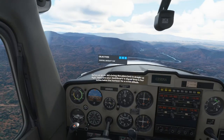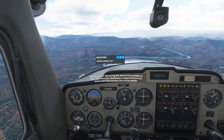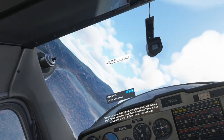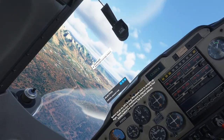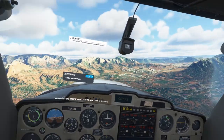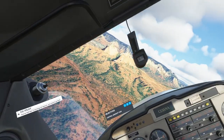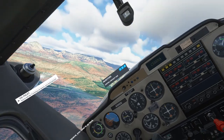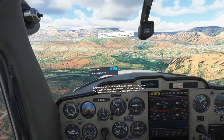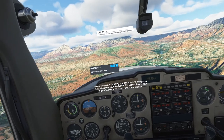Bring the plane back to straight and level — make sure your dashboard is aligned three to four inches below the horizon for a cruise attitude. I kept leaving the training airspace and getting warned to go back. The instructor repeated the alignment cue a few times as I tried to return to the correct area. Altitude too low — okay.